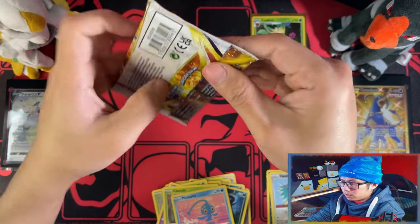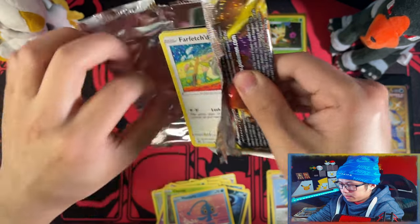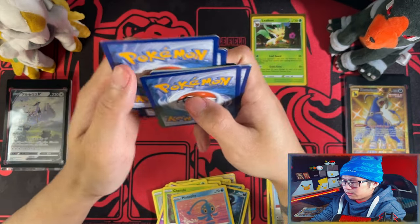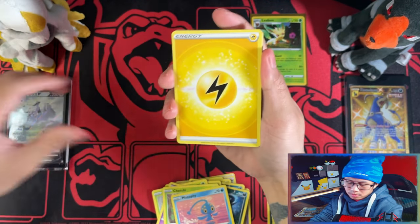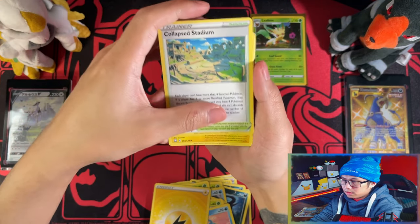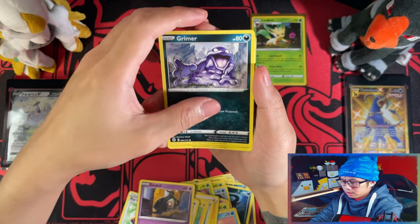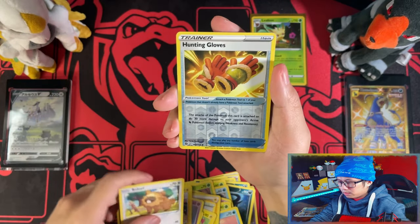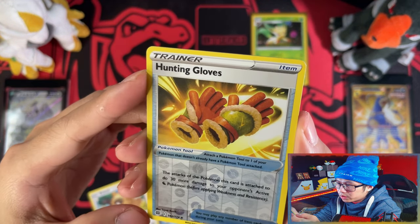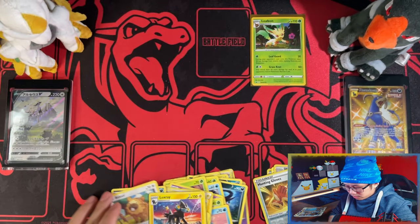Last pack, Charizard. Will Charizard bring me that luck? With these, if you can pull a trainer gallery, that's probably a good blister. Lightning Energy, Collapse Stadium, Luxray, Tool Helmet, Farfetch'd, Snorlax, Primer, Jynx, Bittooth. Reverse Hunting Gloves — look at the text on that. I don't know if you guys can see it, but the print is like smudged. And a Luxray. I think I need the Hunting Gloves Reverse, I'll leave that aside.